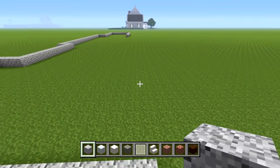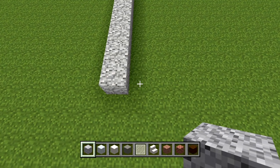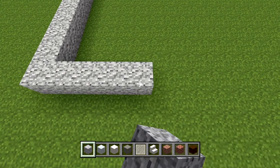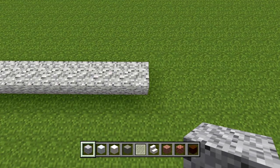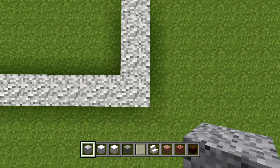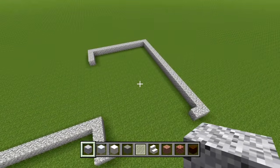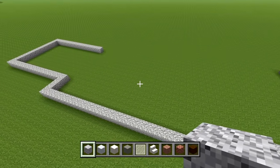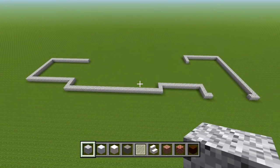Facing that direction, place another 12 — so 13 in total including the corner. Then behind this place 3 more blocks. This back wall should line up with the front wall on this side. This entire area is going to be where the garage is, then a little hallway leading off to that, then the kitchen and living room, and that section over there is going to be a bedroom.